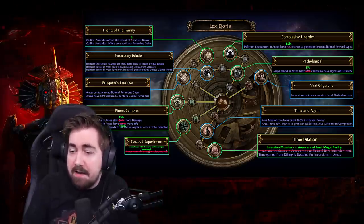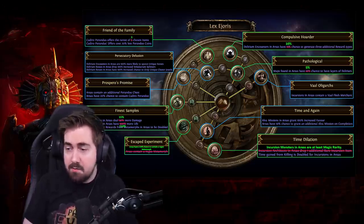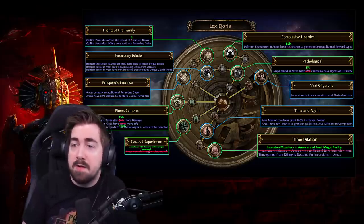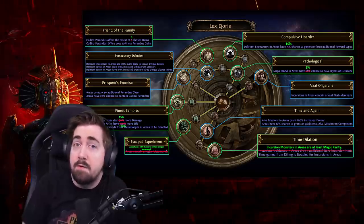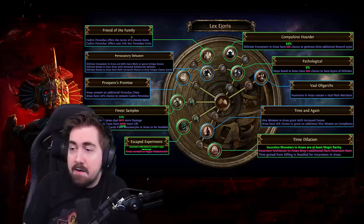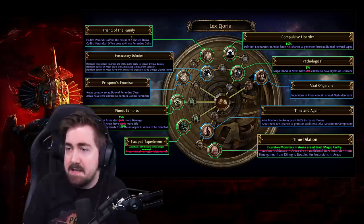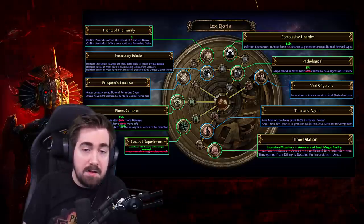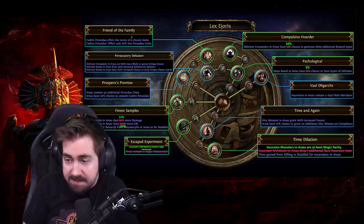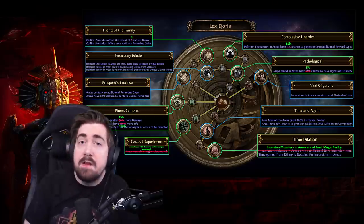Next up we have Friend of the Family, and personally I think Kadira is still going to be really really good even after the nerf. Obviously it was nerfed because it was completely busted in Ritual — the five times more likely basically means that Kadira would roll through his item pool and choose the rarest item. But he's still rolling three times. I played around 800–900 hours of Ritual and got eight or nine Mageblood wrappings, three Taste of Hates, several Impulses, and really really good items. Kadira has more stuff he offers now as well, including newer uniques, so Kadira is definitely my first two points.